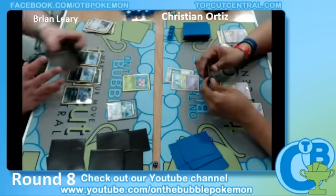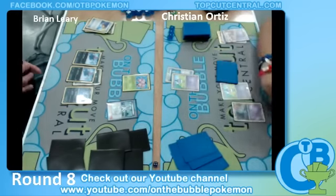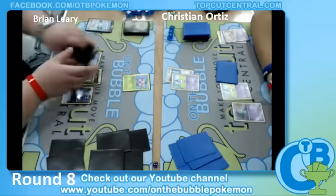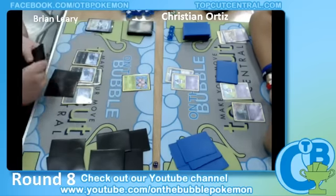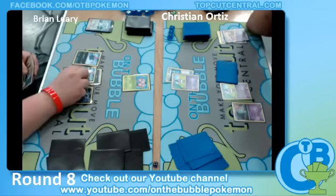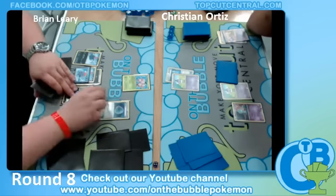If both players are 4-1-2 as we suspect, we really don't want there to be a draw here — that will be devastating to both players. Looks like Brian's 5-2 and Christian is 4-1-2. So maybe Christian got paired up. I'm going to go ask someone to look up the records real quick.